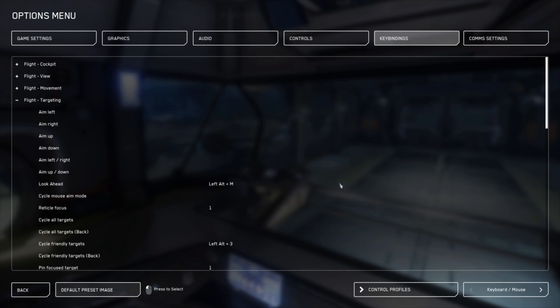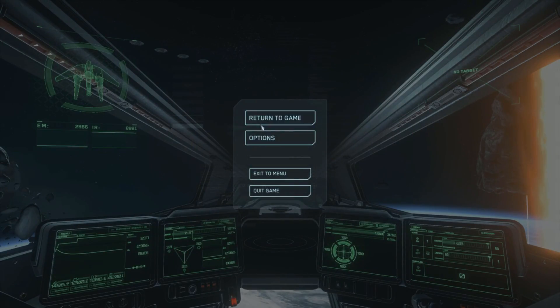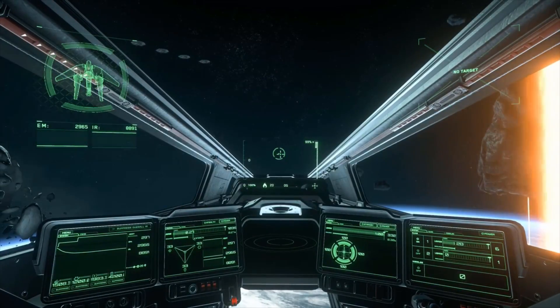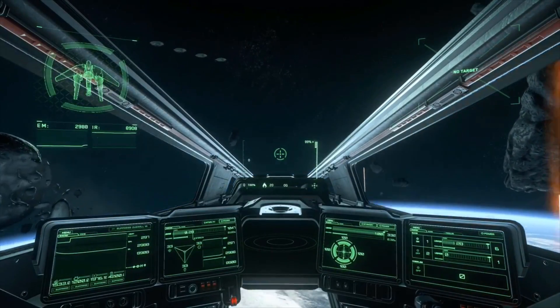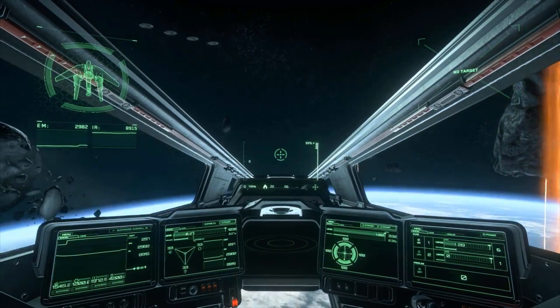In 3.4 it was alt+M so I'm going to keep it the same. When we switch back, you'll notice that when you hit alt+M, your reticle for your gimbal stays locked to the center.